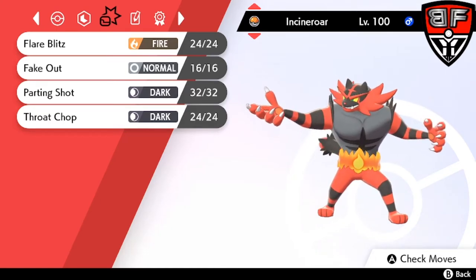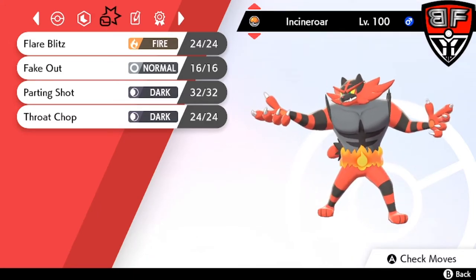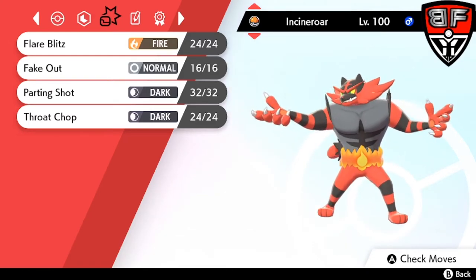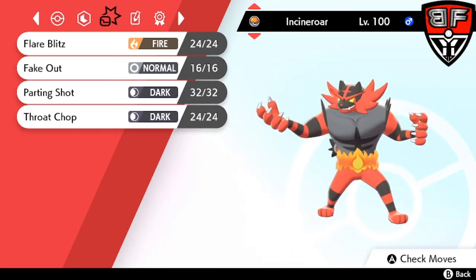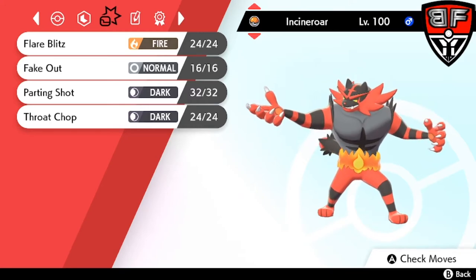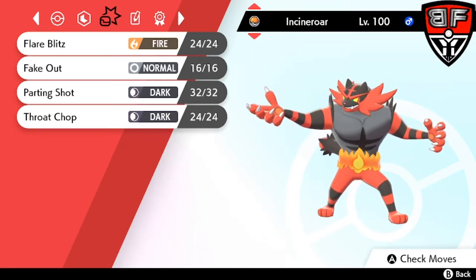Incineroar is also incredibly bulky — it's hard to one-hit KO in the format. Other than maybe Zacian with Close Combat or an Earth Power from Landorus, it's not an easy Pokemon to knock out. It's typically going to run a more defensive nature, but it still has a pretty high attack stat naturally, so it can still hit pretty hard while investing more in those defensive stats.